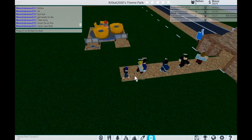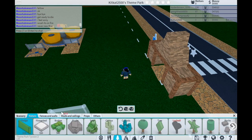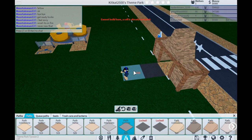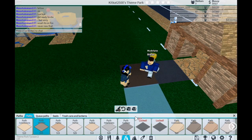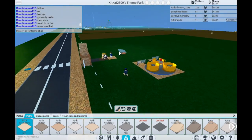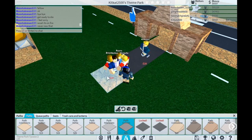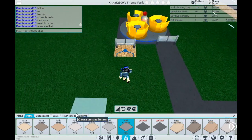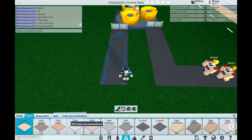Let's redo the paths. We've got concrete, cobblestone - cobblestone is more natural. We're going to go with concrete. The exit path can be a regular path, and for the queue path you have to use the queue path option in the correct color. It's kind of confusing at the beginning, but people can line up here.